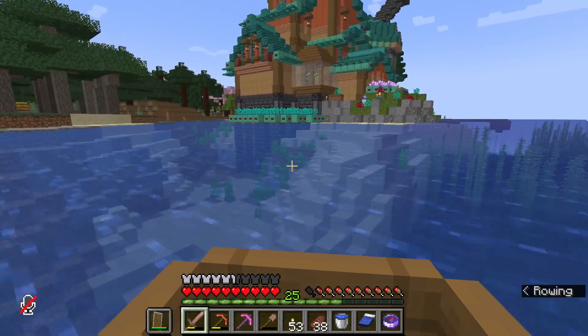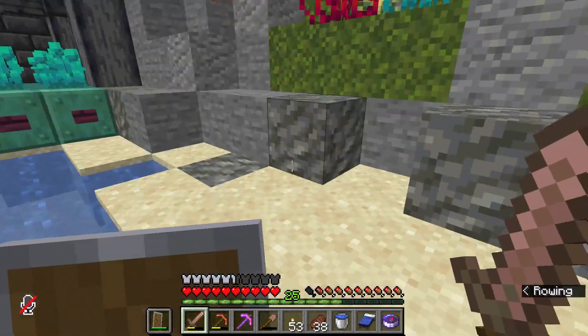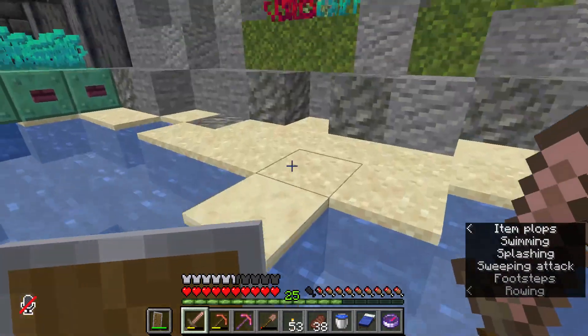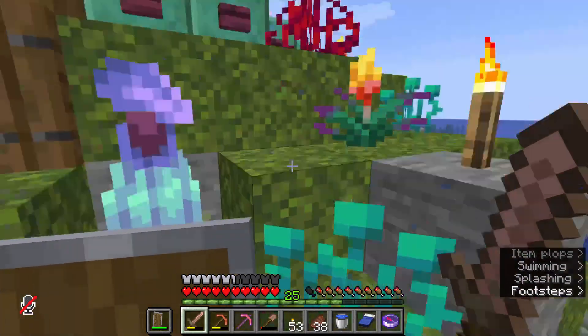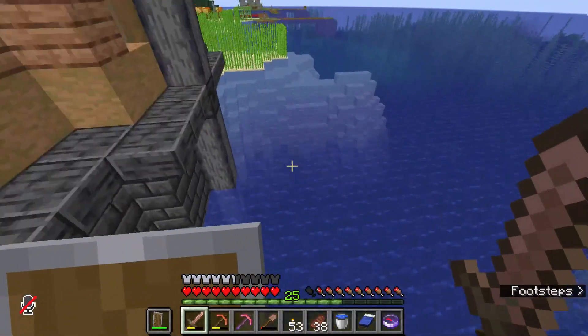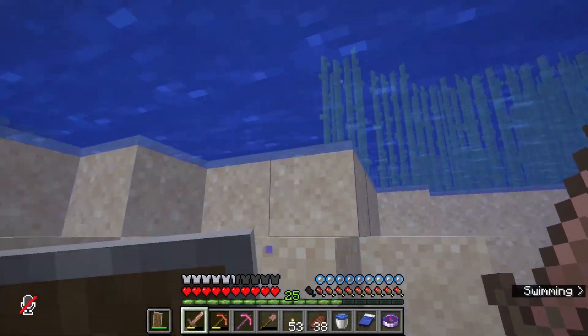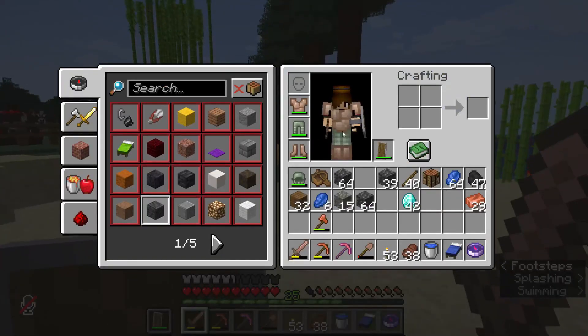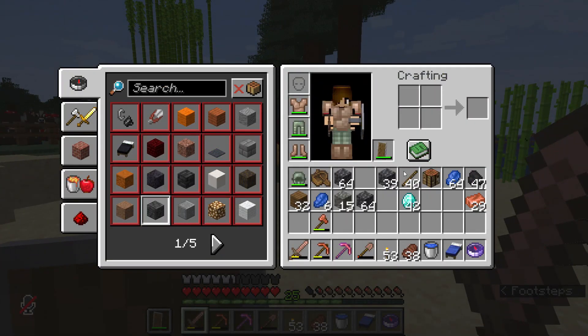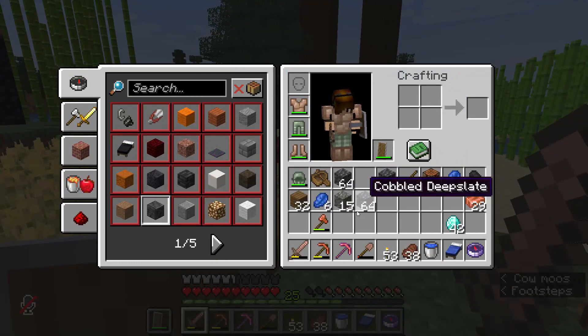Earlier I stopped by the shopping district to see if there were any elytras in stock, and that was like a lot of hours ago. At the time there were three left, so I really hope they still have some. I did not have any diamonds to my name, hence why I'm wearing all copper armor and have no diamond tools. I had to go mining and I just came back — I got 42 diamonds.